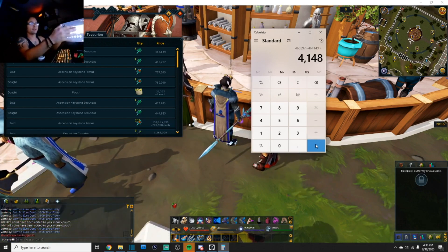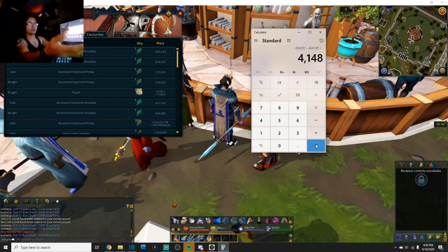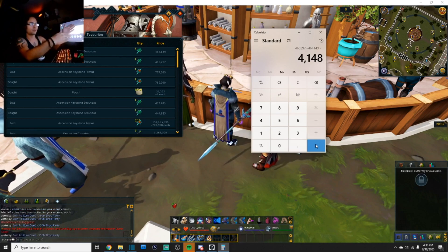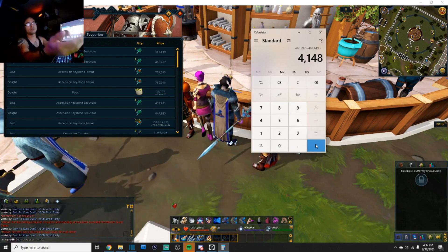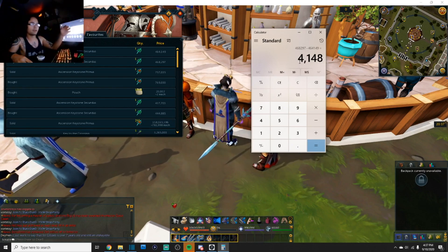Yeah, you can make 4k profit per key — that's actually a decent amount — but sometimes I'd skip something like this altogether. I ask myself: is the money invested worth the possible gains? The price fluctuation for these keys can allow for much more at certain times. For example, with Primus keys two or three days ago I was making 50k profit per key. It's not always like that, but there are times where the gaps spread apart and you can make big gains. If the margins are this low, I'll wait maybe four hours and see if the margins have widened.